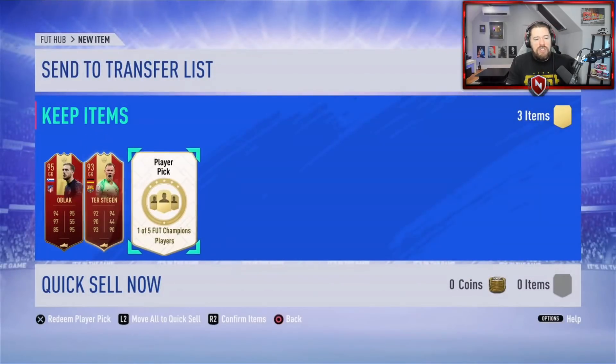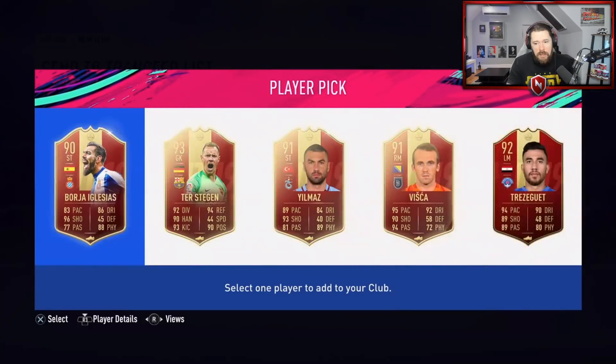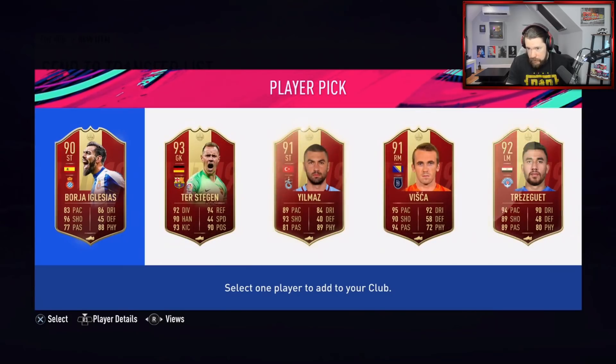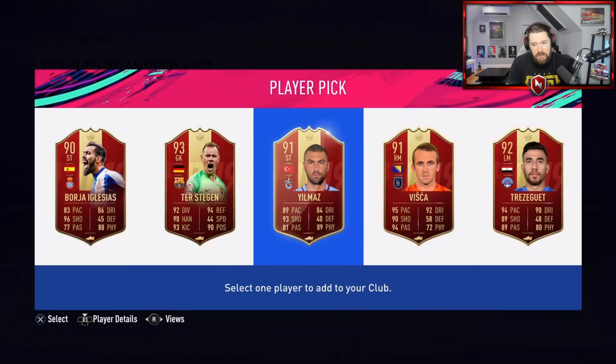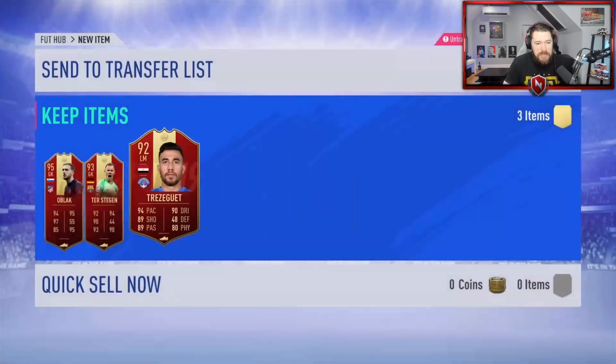So Ter Stegen and Oblak for the first two picks. And finally we end with the third pick. That's tough, man. What are you saying? You want Trezeguet? Fair enough — you're going for the rating, carrying on with those Icon SBCs.